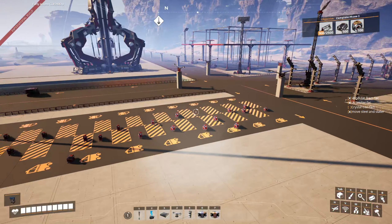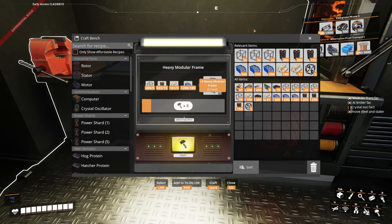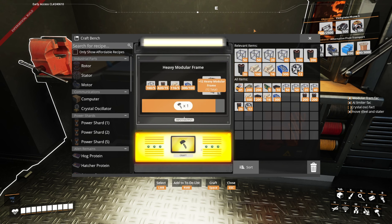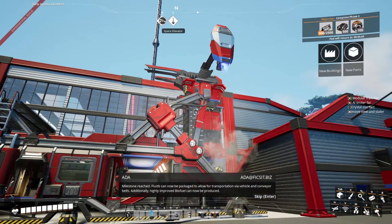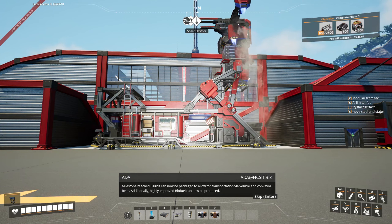Now let's go get the packaging and truck stations sorted out. I decided to make some of these by hand because I need them to actually get the plastic containers — I forgot I hadn't unlocked that yet. Once this is done I can actually finish my container factory, package all my fuel and any extra fluids for the resource sink, and then finally finish that setup. Off she goes — and now I can make my plastic containers, package my fuels for transportation via vehicle and conveyor belts. Additionally, highly improved biofuel can now be produced.